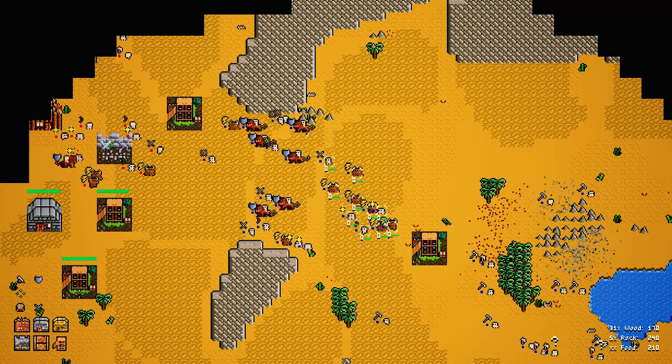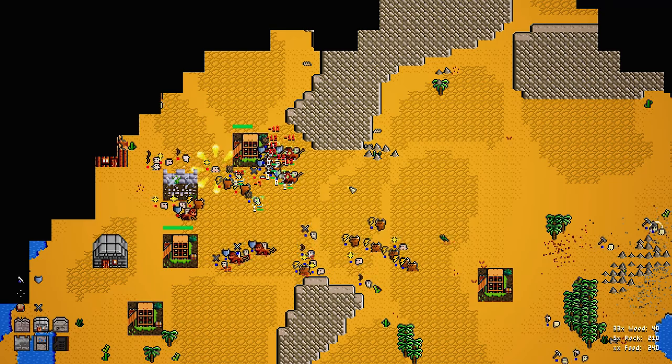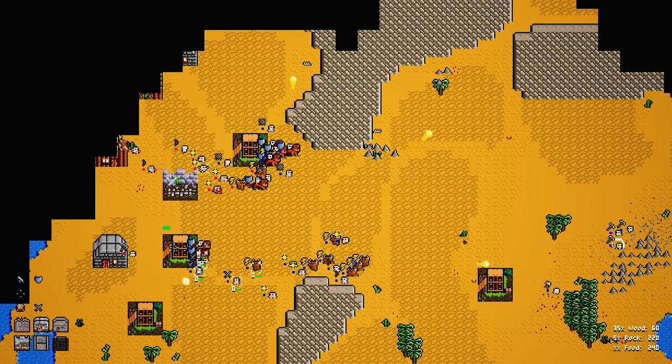The developers wanted to create a game that was simple to pick up and play but also had a lot of depth for more experienced players. They took a lot of inspiration from classic games like Doom and Chess, which are simple but yet so addictive.